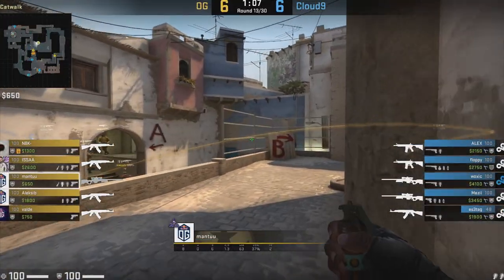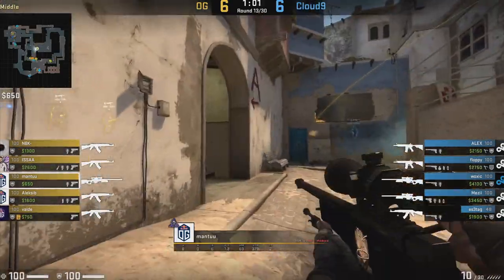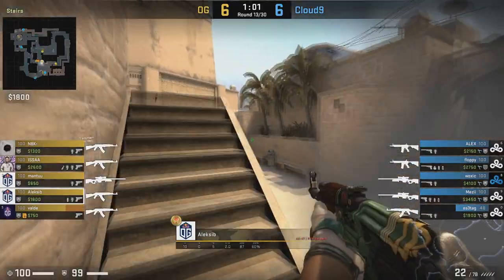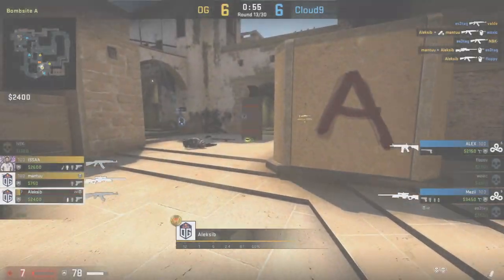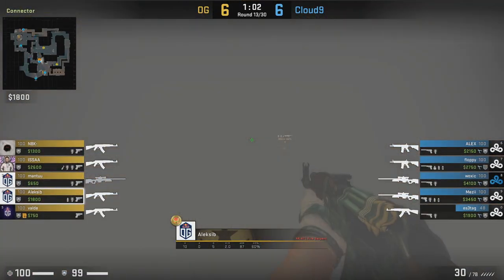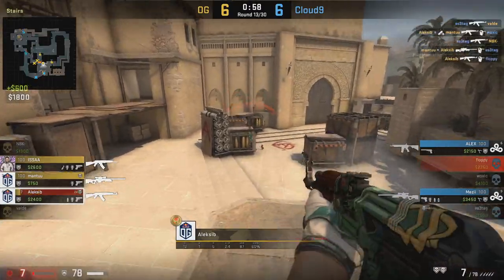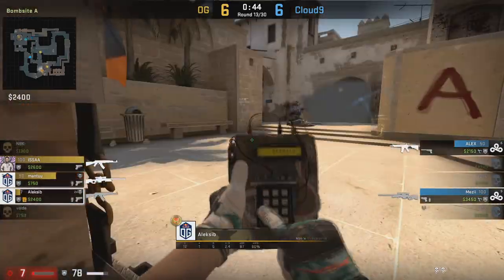Fortunately for OG, Mantu — the man throwing the flash over the top of connector — is able to follow up into connector, get the trade kill, and then watch the flank. More importantly, Alexi B is able to free-fire the stairs position, push up through stairs, and start taking fights onto the site. Even though Esatag is in an advanced position, he's not in a good enough position to stop Alexi from pushing stairs. Alexi does a fantastic job picking and choosing his fights — he doesn't panic and focus on Esatag, he takes down both players on the bomb site, and it's another round where Alexi B is the real key to OG getting the win.